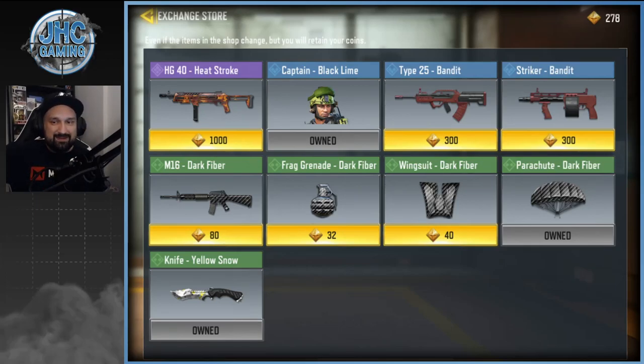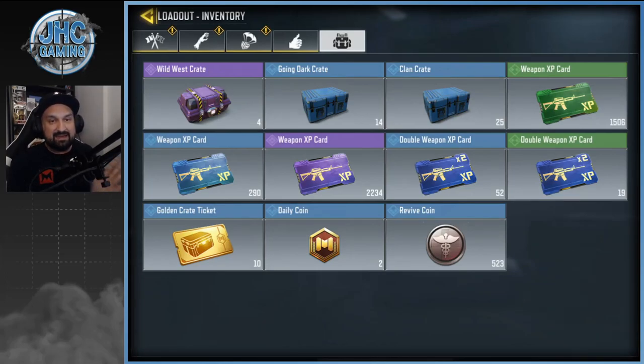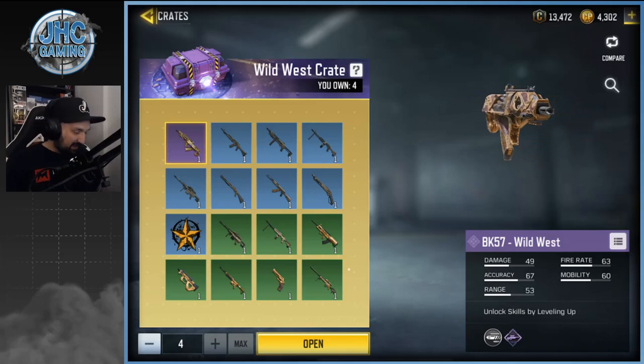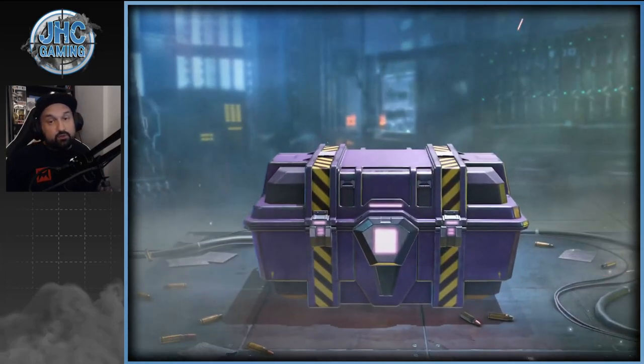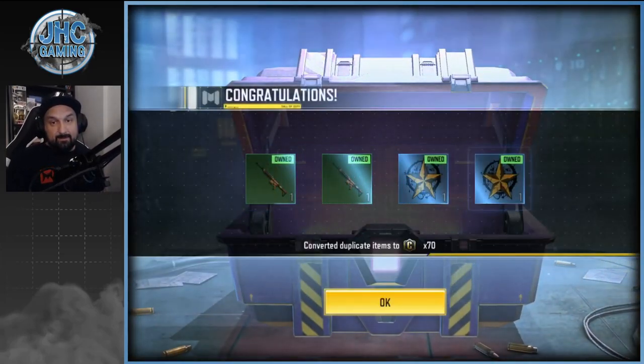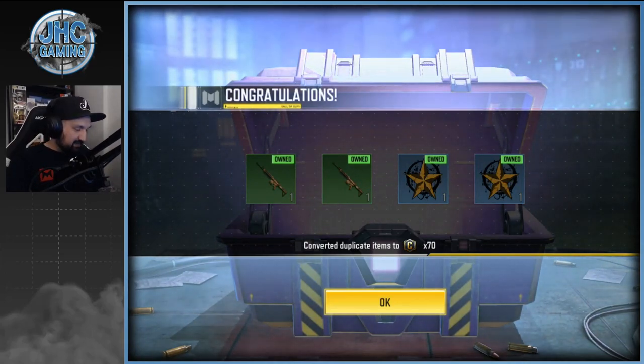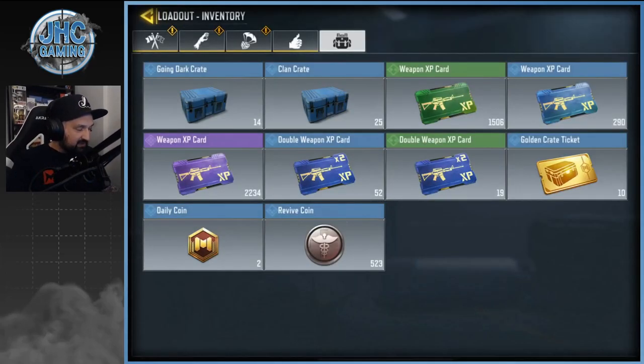Time to open some crates. I've been lucky lately opening all at once so that's what we'll do. Starting with the wild west crates — I have a few leftovers from last season. Not expecting anything, just duplicates since I had everything. That's 70 credits, and I'll take credits now since I spent everything — back to farming.